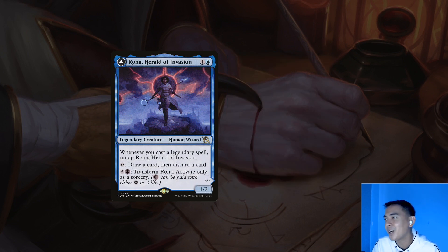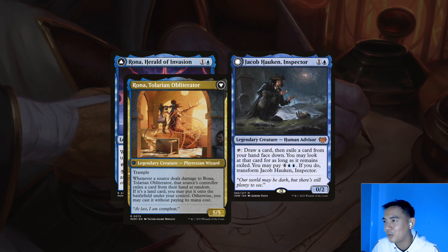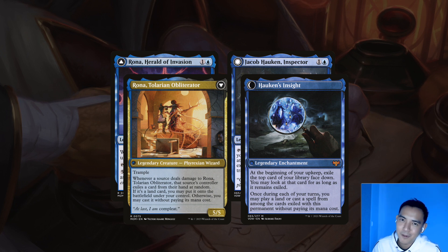Rona, Herald of Invasion, is a 2-drop that lets us loot, and if we flip her, we can cast something for free from an opponent's hand — random, but if there isn't much else going on or we're just using her to block, it's a good way to get a second spell out. Jacob Hauken is also a 2-drop that draws us a card, and in the late game we can flip him for 6, which can help us play free spells. He does exile cards, so we probably don't want to load him up with bombs early when we're still far from the 6-flip threshold. I'll go on record: I've never actually flipped this guy — he always dies or the game ends. But just getting the steady card draw for a 2-drop is good enough; you can think of the exile as just looting something away.